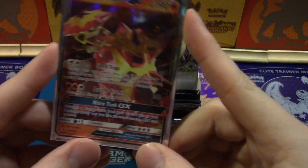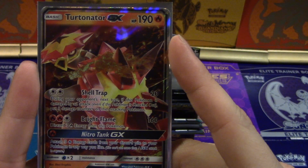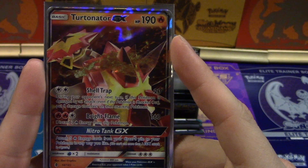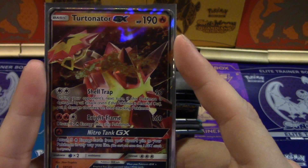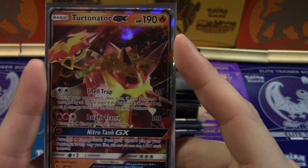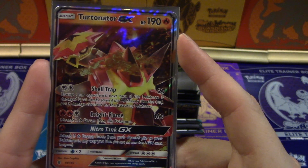It's a Turtonator-GX! A GX with the Nitro Tank and the Shell Trap. Big Turd — have we gone through this one before? Absolutely not. First one: during your opponent's next turn, if this Pokémon is damaged by an attack, put eight damage counters on the attacking Pokémon. That's pretty good. Bright Flame: discard two Fire Energy from this Pokémon and do 160 damage — worth it. Finally, Nitro Tank GX: attach five Fire Energy cards from your discard pile to your Pokémon in any way you like. That's scorched earth big time — in any way you like!